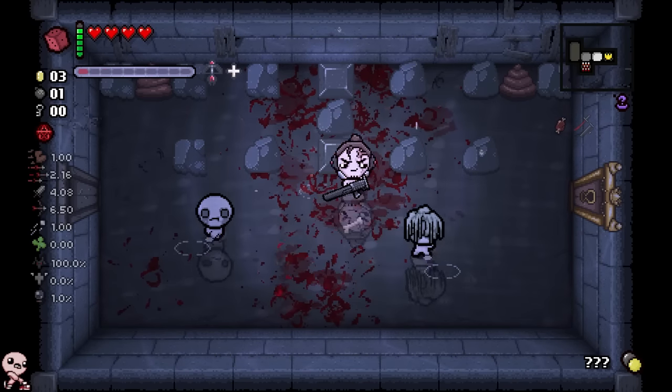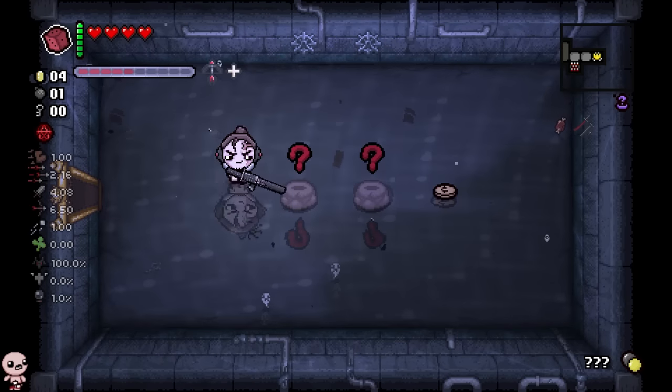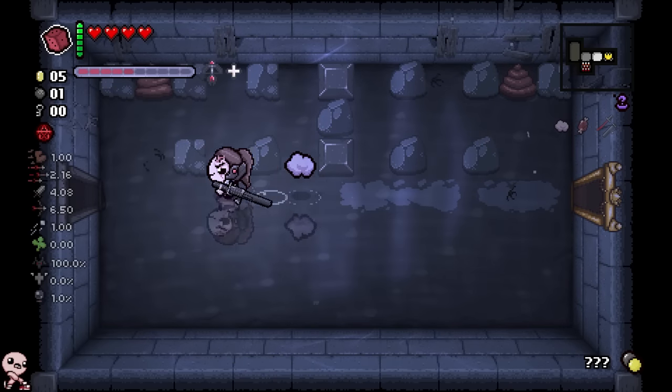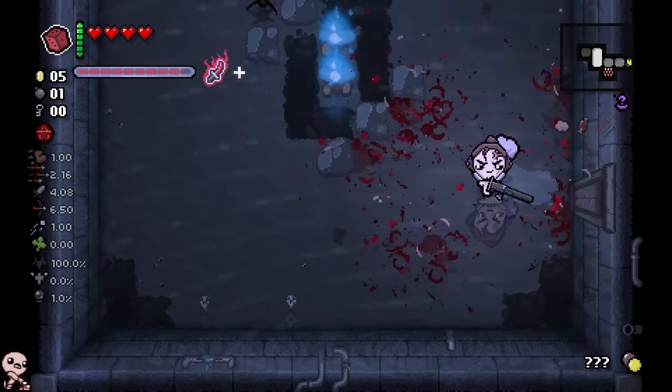That one right there means I can swing faster — you can kind of see it. That one I believe is a range up. Let's take the left item. Depression. Very cool. Finding Isaac continuing to be the most real game on the planet. We also saw that monstrous symbol earlier — that means you deal more damage to bosses.